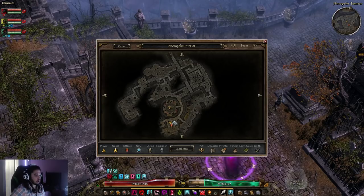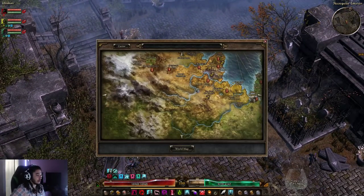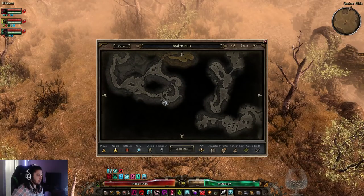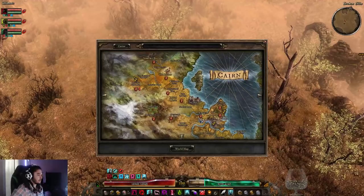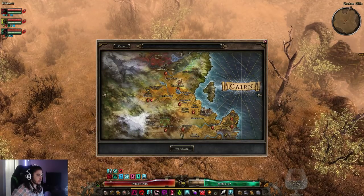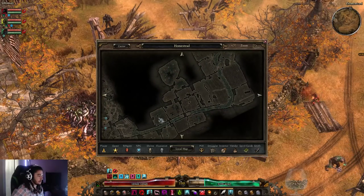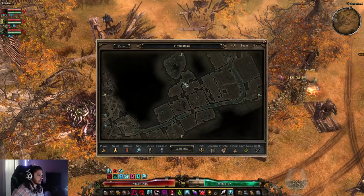For Bastion of Chaos, you literally just run here and boom, there it is. For Steps of Torment, you go to Broken Hills and run south — it should be right around there. Then there's Port Valbury in the Conflagration area up here; you go through the Aether section and you can enter it right there.